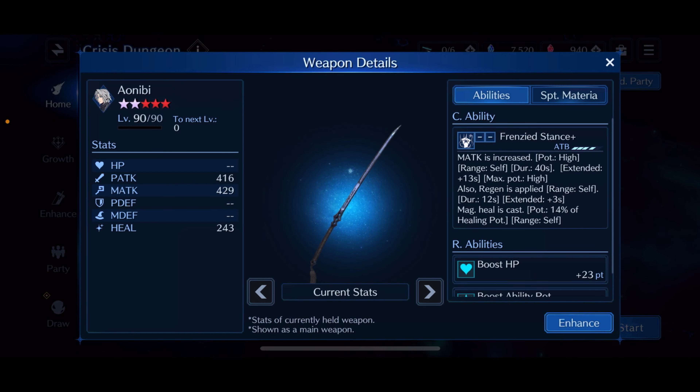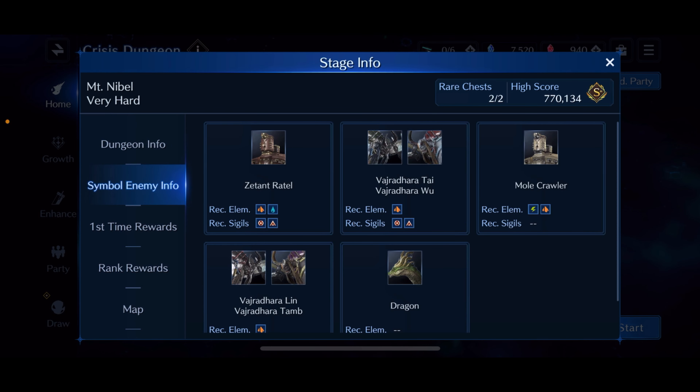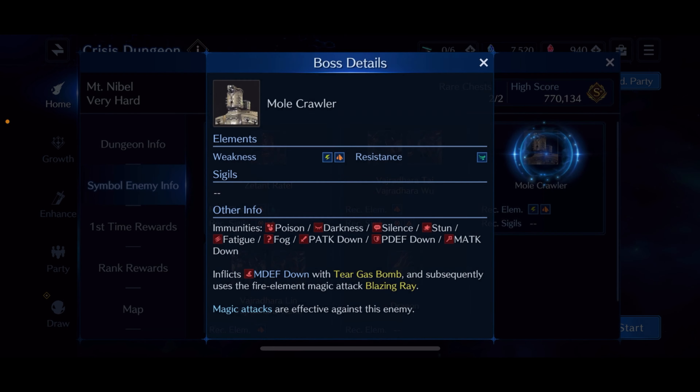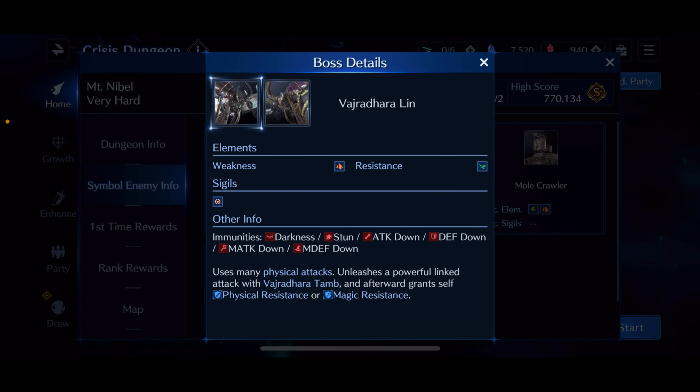For Cloud and Aerith there are very little changes from the original hard mode Mount Nebel. However, I did bring in Sephiroth because two of the enemies are going to be weak to magic damage — Tifa is more focused on physical DPS for me right now. If you have the Aonibi sword this is going to be greatly effective, since the two enemies weak to magic are the most annoying ones to fight.